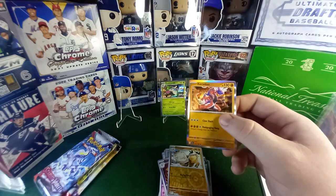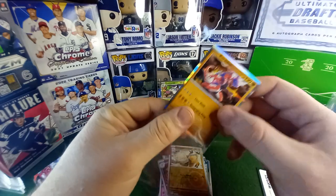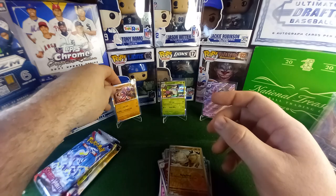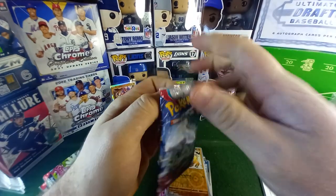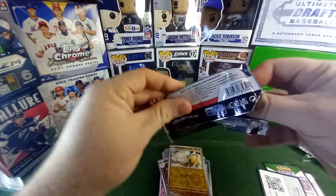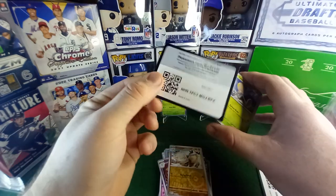Koraidon — that's the dude in the main game, that's the Scarlet one I think. I might have my colors mixed up — I'm pretty sure Scarlet's red, right? And Violet's violet. Forgive me, I'm not somebody that's into the lore. This is kind of sweet. Here's another code card.